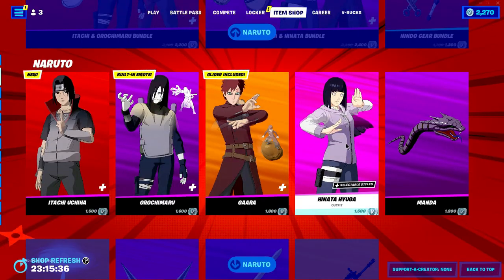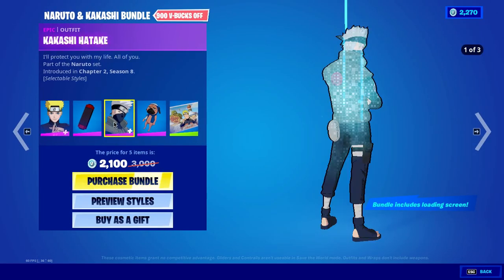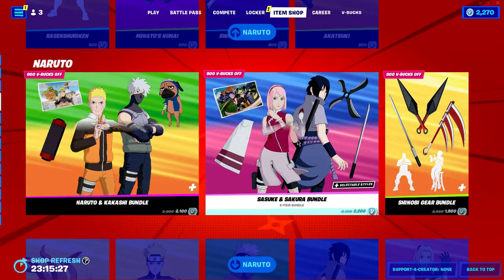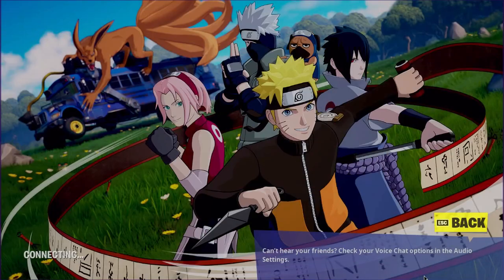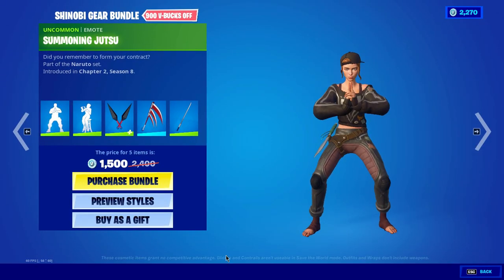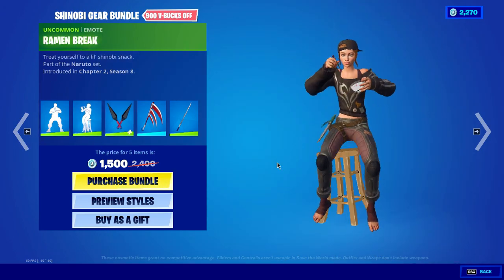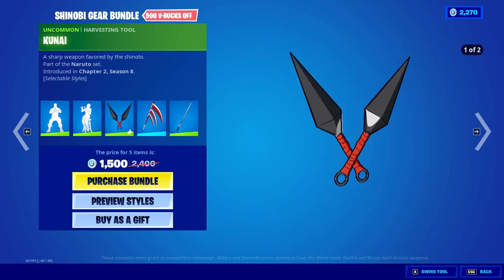Naruto and Kakashi are also back. If you purchase a bundle you will get a loading screen. Sakura and Sasuke are also back, and if you purchase their bundle you will get a loading screen as well. All the items are there — Summoning Jutsu emote, Ramen Break noodles emote.